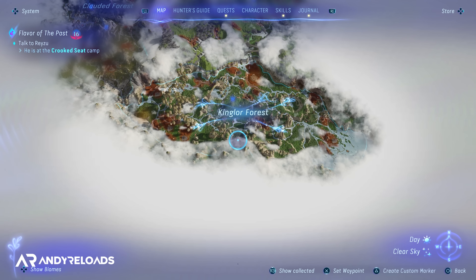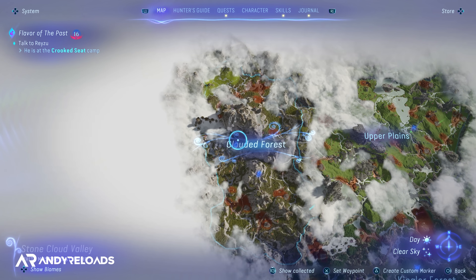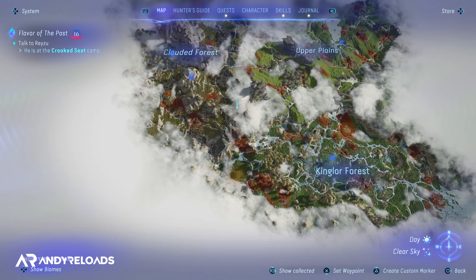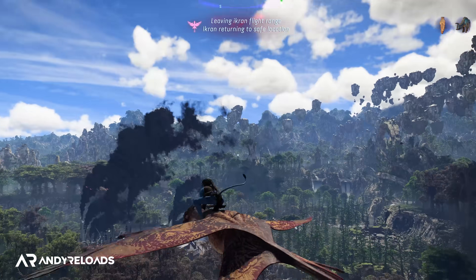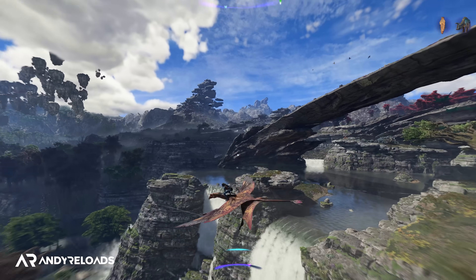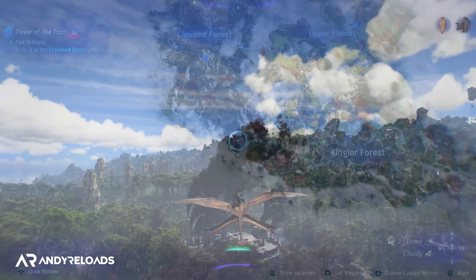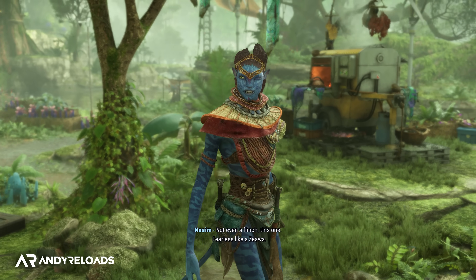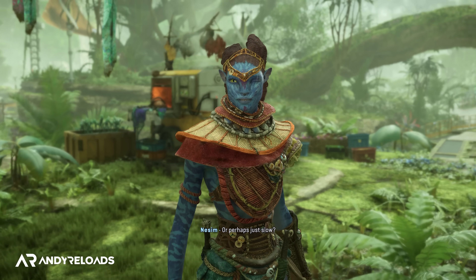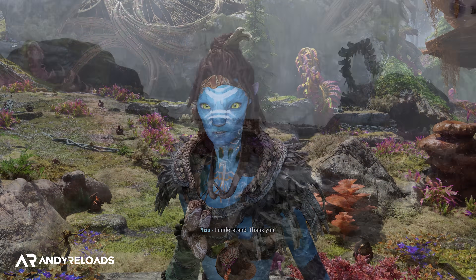There are three main regions in this game: the Kinglaw Forest, the Upper Plains, and the Clouded Forest. But that doesn't mean that once you get your Ikran flying mount at around five hours into the story, you can go zooming around the whole map. The game will block you if you try to leave the Kinglaw Forest, so if you want to explore all of Pandora without restrictions, stay on the storyline for around 10 to 15 hours until you meet each clan in their respective regions and learn to fly your Ikran in each new airspace.